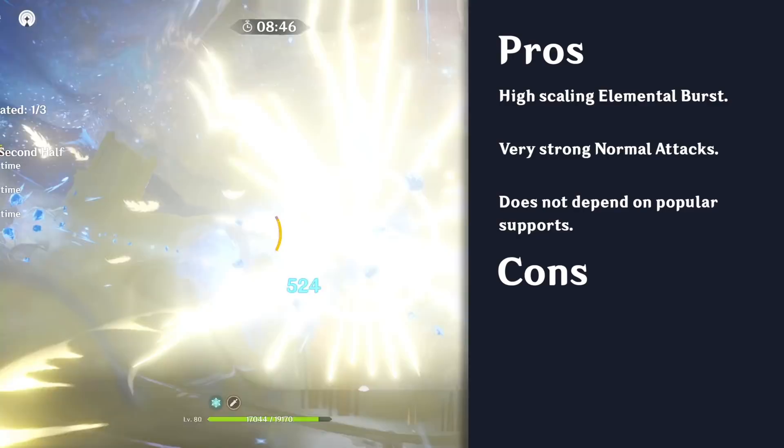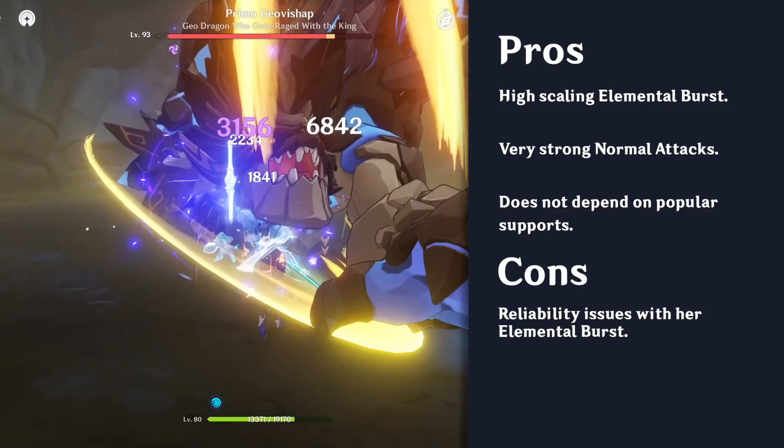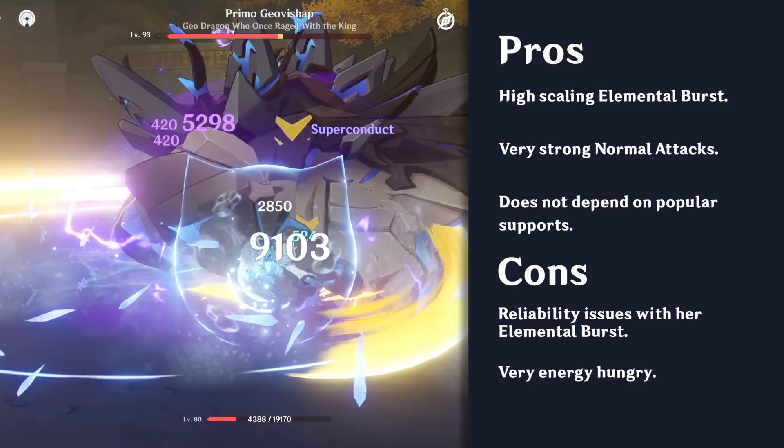However, Eola does have a couple of drawbacks that are rather substantial. In particular, her burst has reliability issues. If it misses or doesn't crit, the burst damage is wasted and she needs to wait a long time due to her high-cost, high cooldown burst. This can prove even more difficult because she doesn't generate much energy on her own and is instead heavily reliant on her team to replenish her burst.